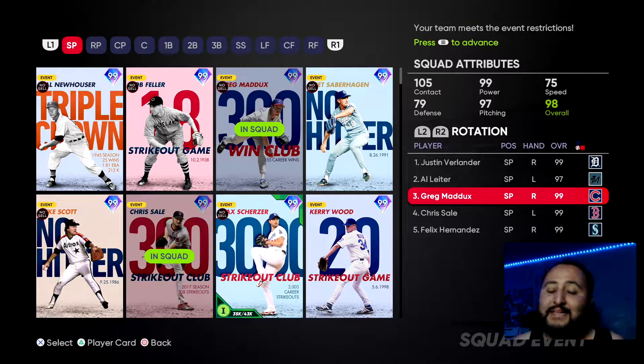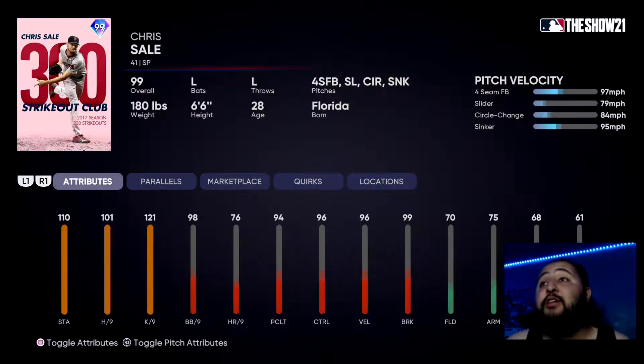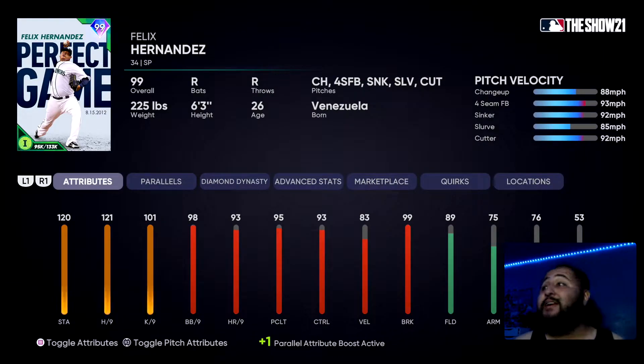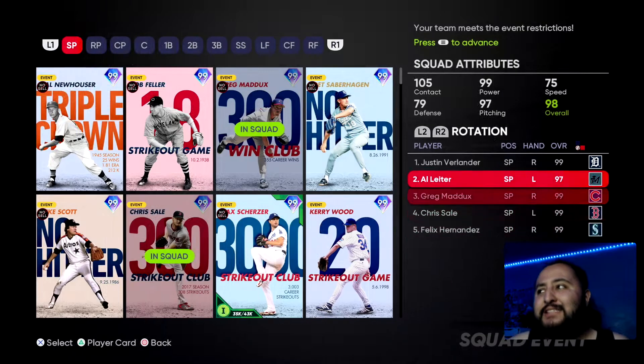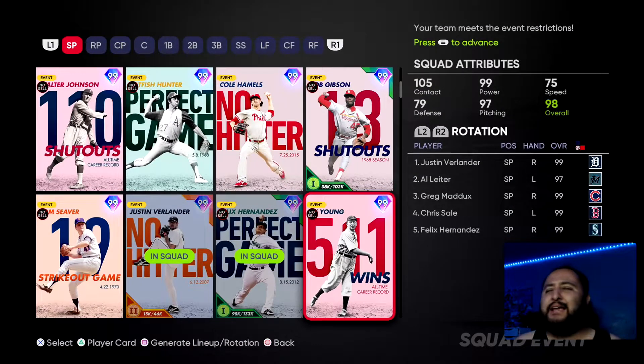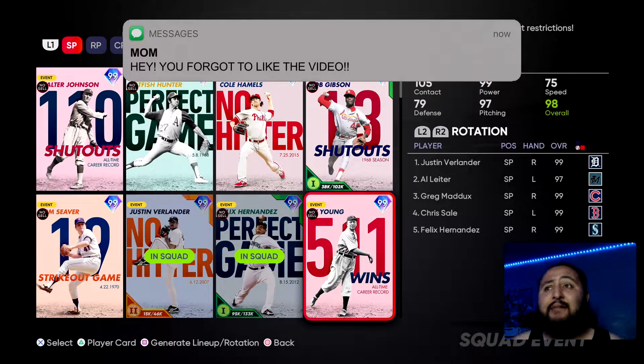Next we have the Chris Sale card — he always has a funky windup so I gotta use him. And finally the King Felix Hernandez card — this card has a sinker, slurve, and cutter, by far the three best pitches in this game, with 120 hits per nine. This is really really good. I think this is the starting five you guys should be using. You guys can also use Max Scherzer, Cole Hamels, Bob Gibson — they're always good — and Christy Matthewson, which I'm still missing.